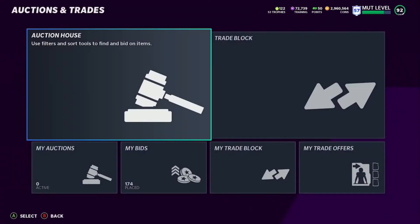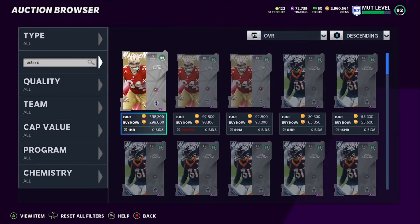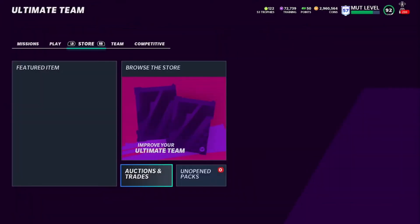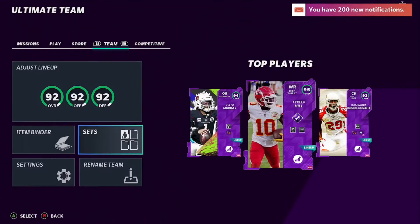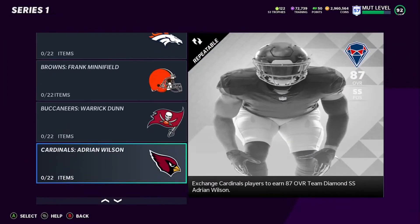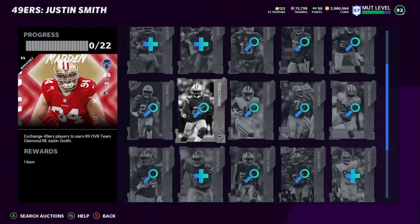What you want to be sniping right now is Bills and 49ers players. You can do this one of two ways. Here's Justin Smith — he's the 49ers Team Diamond. You can see he's going for about 93k to 98k right now. So let's go into sets and come over to Team Diamond. The Bills player — 87 Kyle Williams is a D-tackle and not going for that many coins. Justin Smith is one of the better Team Diamonds, he's an 89 overall going for about 93k to 95k.